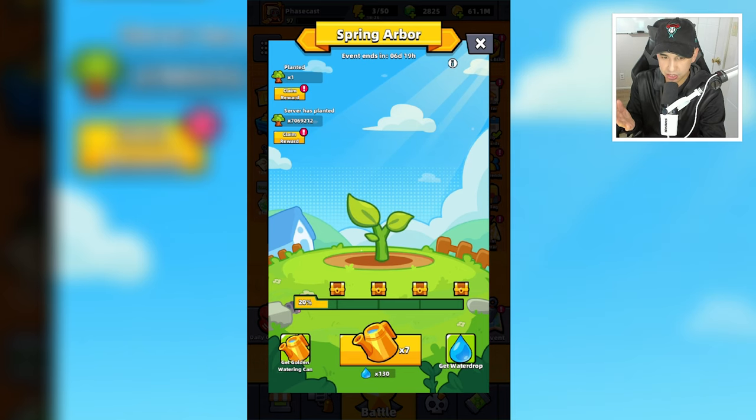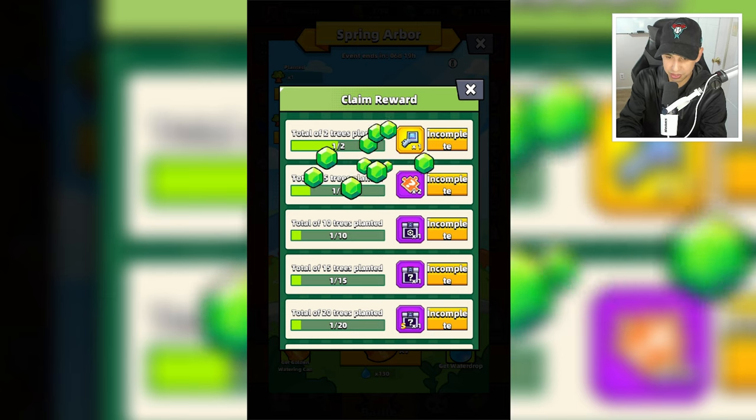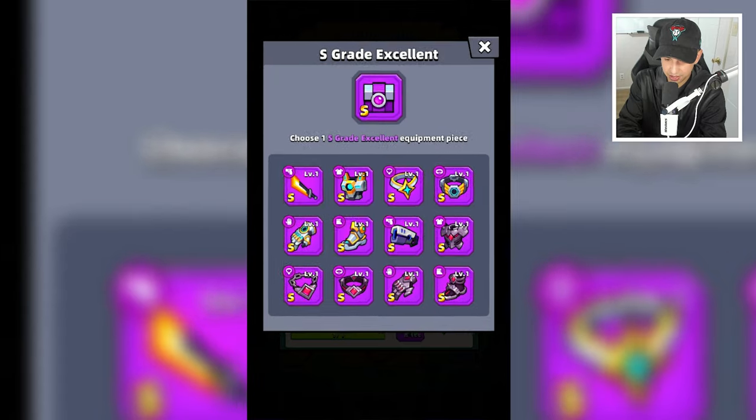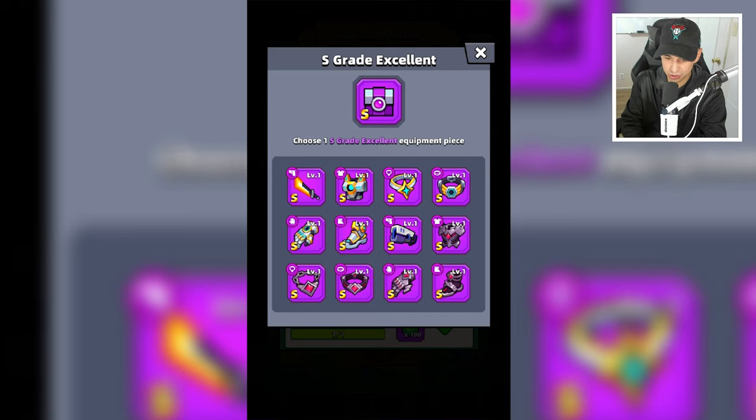In addition we get rewards when we plant trees. As you can see, I planted one tree so I can get 100 gems. Two trees gets an S supply crate key. Then we can get hero shards too. And down here at the bottom we can get an S grade excellent supply crate — if you can plant 100 total trees you get an S grade excellent supply crate and can choose whichever piece of equipment you want.